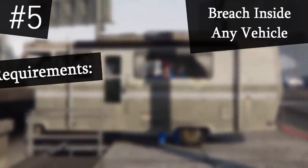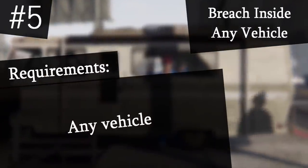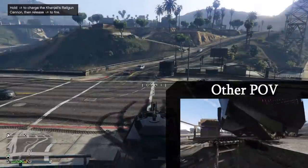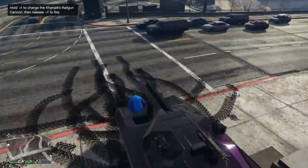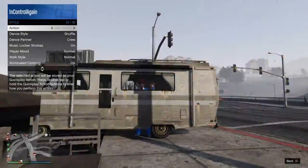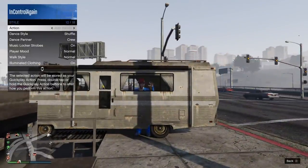This last glitch will allow you to breach into any vehicle of your choice. First of all, come to this location with your vehicle. Park your vehicle just on the right side of this ladder. Get out of your vehicle, drop down this hole, and climb up this ladder. When you get to the top, you should breach into your vehicle. Doing this in certain vehicles will definitely confuse your friends.